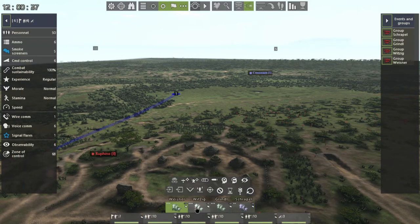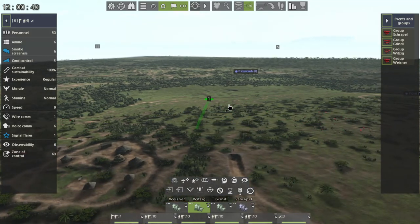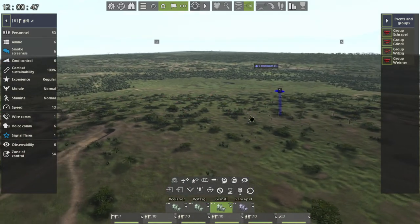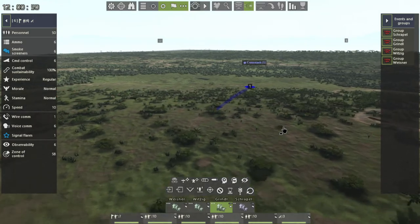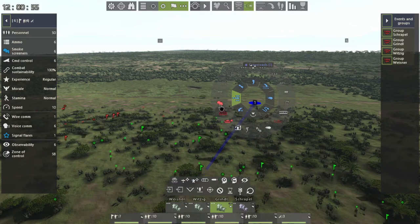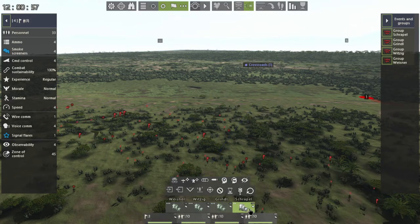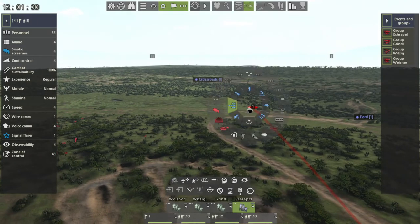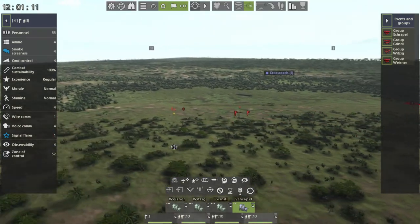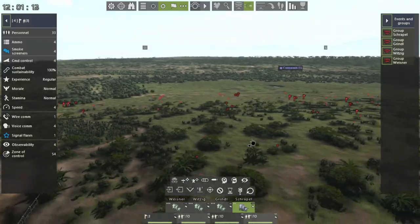Let's review: our move command has no smokes turned off. Our defense command — they should defend and pop smokes when they get in their defense position. Assault guys normally pop smokes on the way to the assault — we can verify that by right-clicking to see smokes are turned on. Our attack guys should pop smokes when they come under attack, but my attack command has smokes turned off, so we shouldn't see any smokes from them.